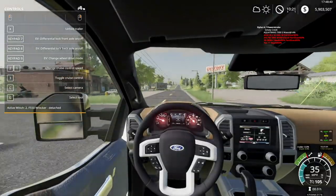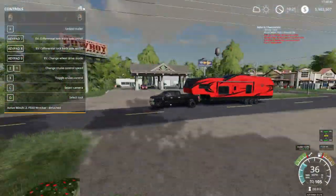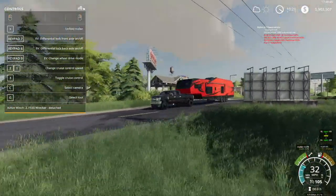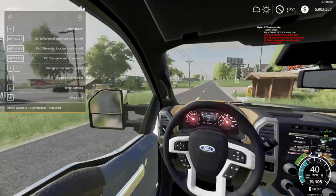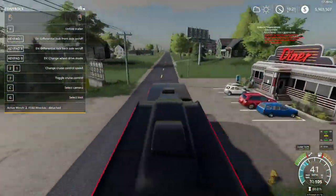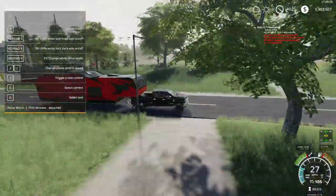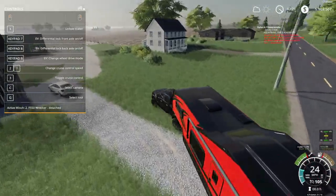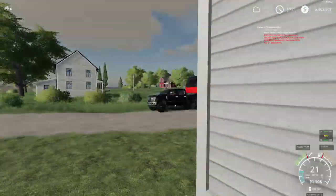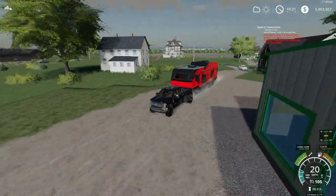So it looks like with this guy's truck, his transmission overheated with this big of a camper. We might give him a brand new aftermarket transmission, put an aftermarket cooler on, and then he'll be able to tow this camper with ease — if he's got enough horsepower. That stock transmission took a real beating, especially on some of the hills around here.